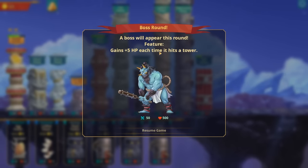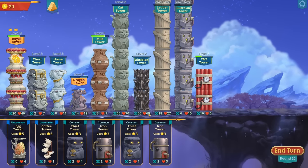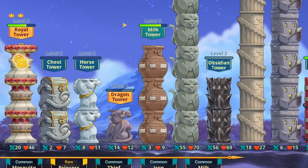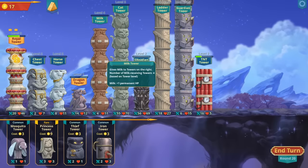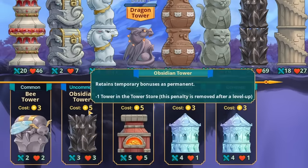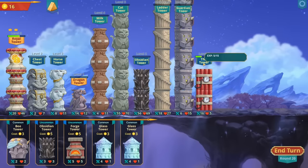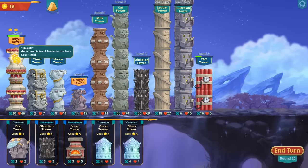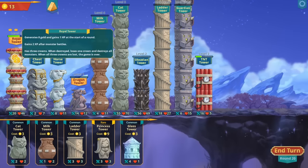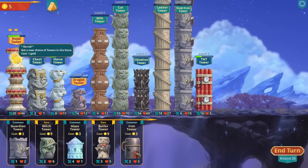Here's the next boss - gains 5 HP each time it hits a tower, but at least it only has 50 damage. The obsidian tower has a nice amount of health and the cat a little better. We need to focus on things we can upgrade - the milk tower so four towers are getting milk bonuses. Just keep re-rolling. Another obsidian but I'm not gonna get enough to level it up and it's expensive. All these towers need a bit more to level up. I feel like I'm not gonna level up the TNT before fighting the boss.